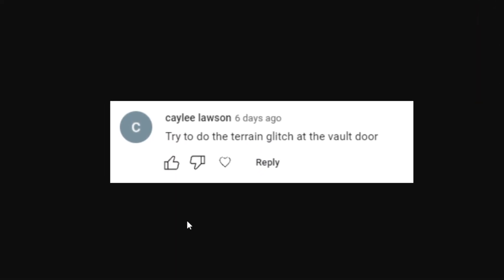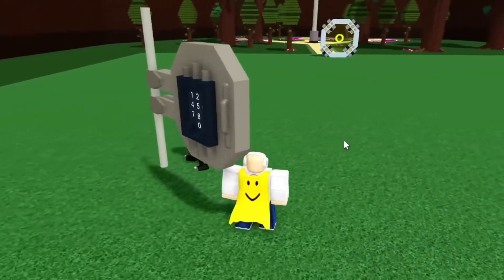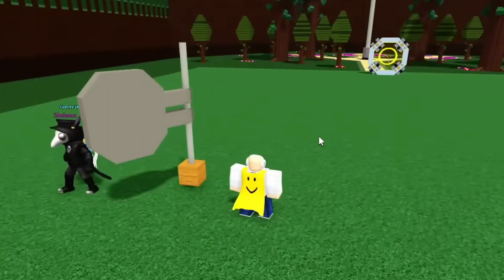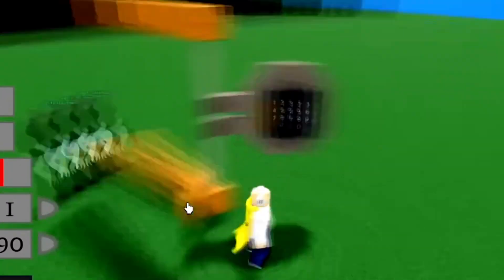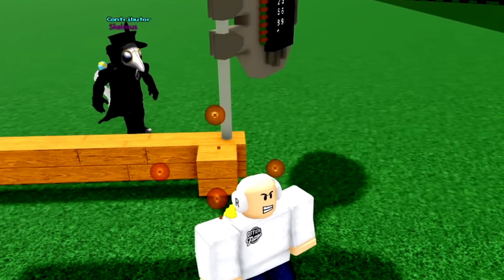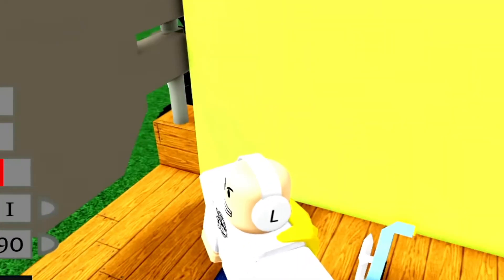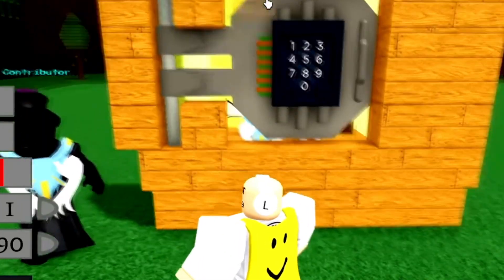Next theory: try the terrain glitch on the vault door. We actually just did this on the channel - we got the vault door out of the plushie room inside Build-a-Boat's army battle secret room. You can actually move it to your plot and fully customize the vault to do basically whatever you want - make your own security vault, build around it. Yes, this vault does work and the pin code works on it as well.